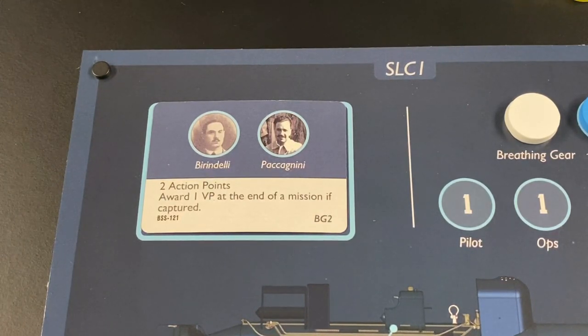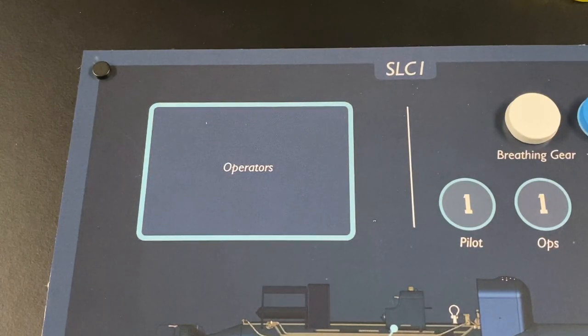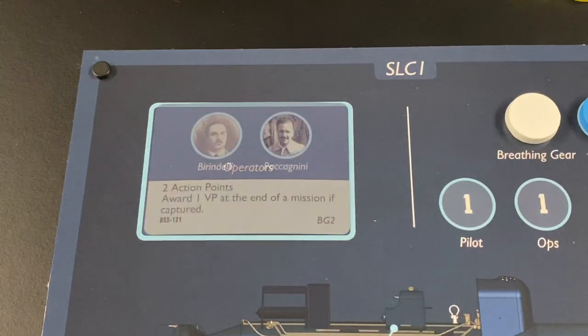Operators have a readied side where they receive two action points, but if they receive a hit from the British defenses we flip their card to their orange or stunned side. While stunned, if their turn comes up they only have one action point. If they receive another hit while stunned, they are killed in action and you remove their card and the SLC from the board.